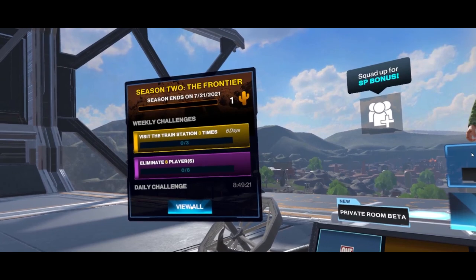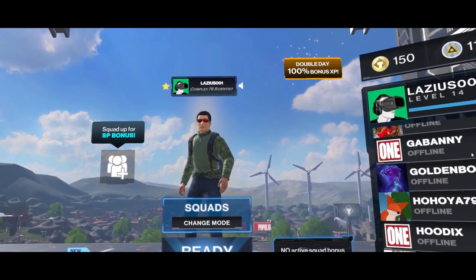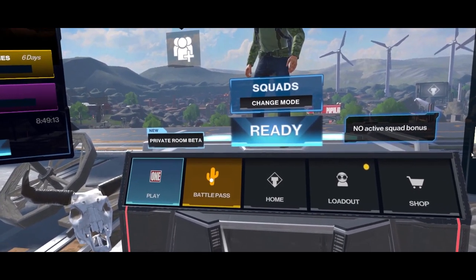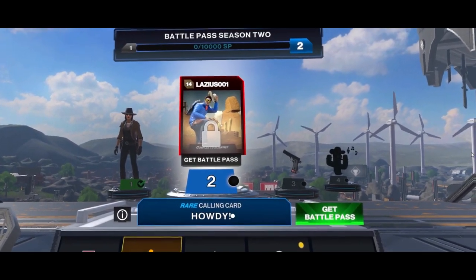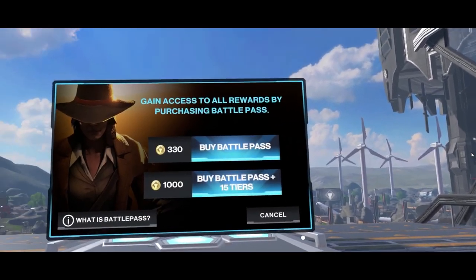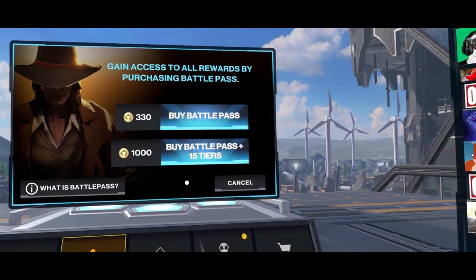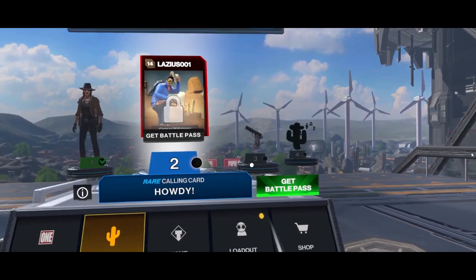The weekly challenges are all new, so we can take a look at those a bit later on. The Battle Pass icon is at the bottom — the Battle Pass with the Cactus icon. We can get a whole bunch of different things if we get the Battle Pass, but we'll experiment with that later. Of course, we'd have to upload some credits for that.